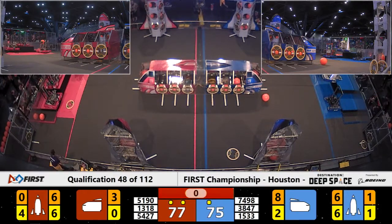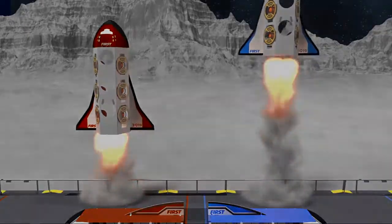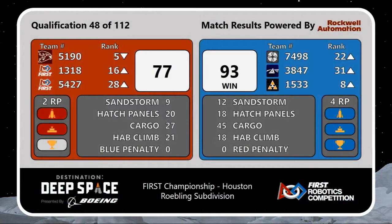In just a second we will get our final score here. Red alliance wins 93 to 77! Red alliance getting two ranking points — one for the rocket, one for the HAB climb of 15 points or more. Blue alliance getting four ranking points — one for the rocket and two for the win.